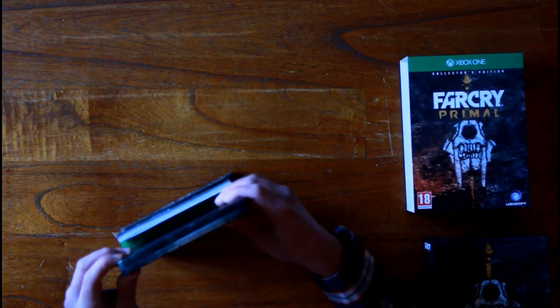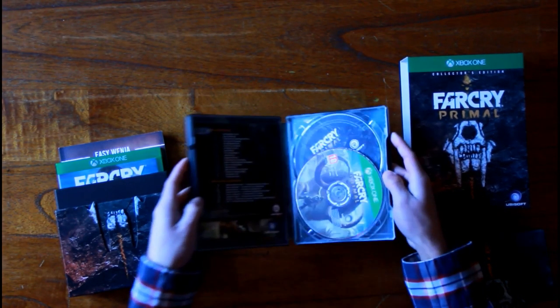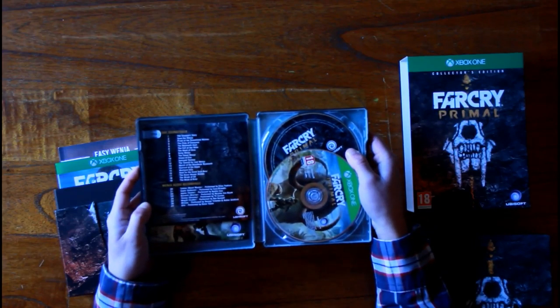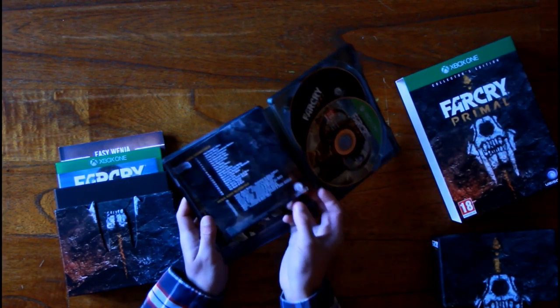So what comes standard with the game is the steelbook, which you can see here. Let me show a picture — it looks really, really cool. You can buy a replica of that dagger as well. In the steelbook there's a slot for the soundtrack as well as the game, which I put in there of course.